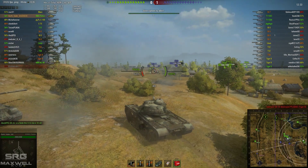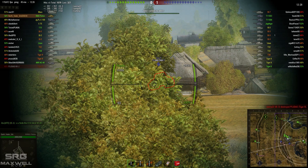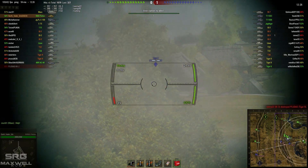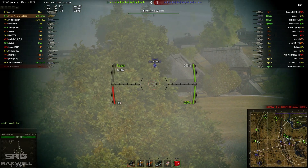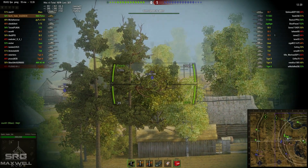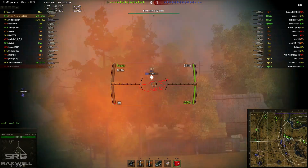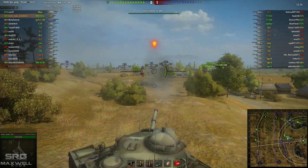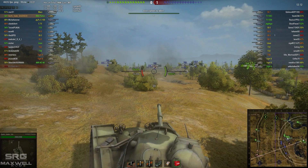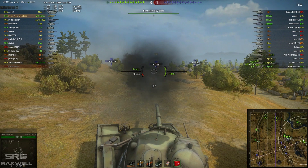Not able to land the shot there, so just going to drop back a little bit. This Tiger 2 gets revealed now and he's just going to be angling in an effort to try and bounce some of these shots. The Tiger 2 with the buffs it's had is pretty tough actually — it's a pretty nice tank. If you know how to angle it well then it can be a formidable foe. Unfortunately if you don't know how to angle the German tanks then you're pretty much just in trouble.